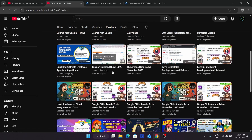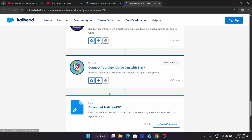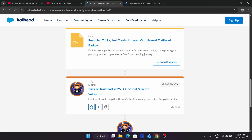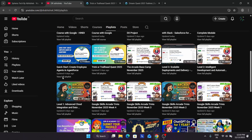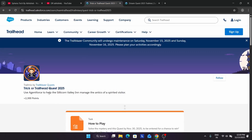You can clearly see the Trick or Trailhead Quest here. Come to the playlist section and similarly search for it. For example, 'Create Employee Agents in Agentforce' — you can clearly see both modules for this Trailhead Quest list are covered. This is the way to complete the challenge.